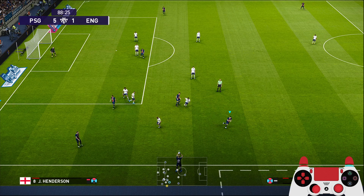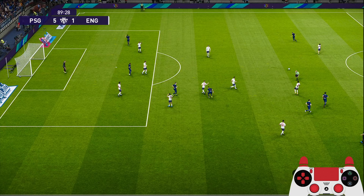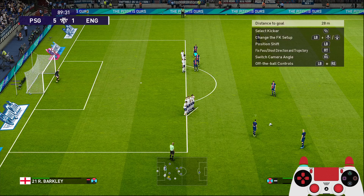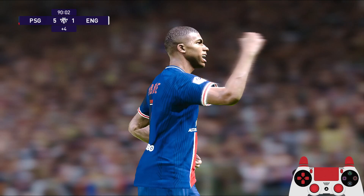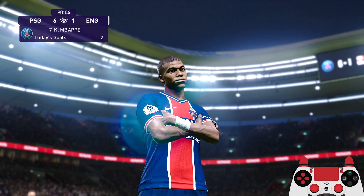Two minutes left — try this formation out, it's quite good. Let's see if we can score again with Neymar. Free kick — or do a trick free kick with Mbappe. Mbappe takes the shot and gets a goal! Mbappe can't take his shirt off — only Neymar can. Two goals from Mbappe today, at the 90th minute.